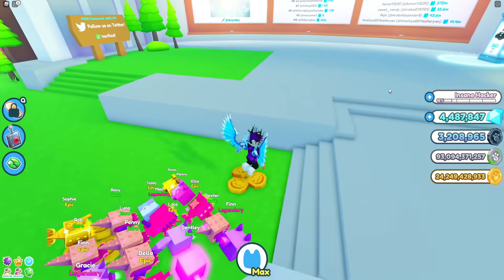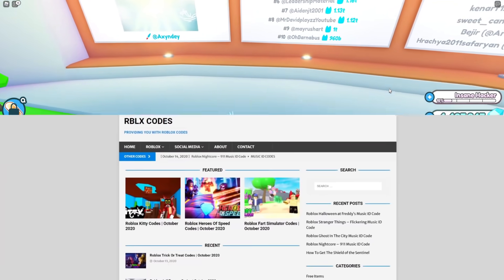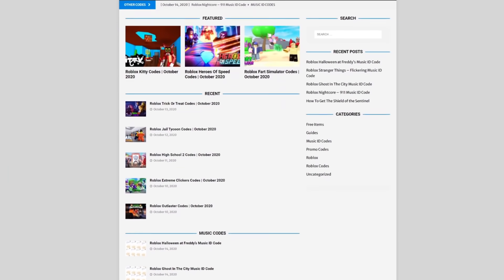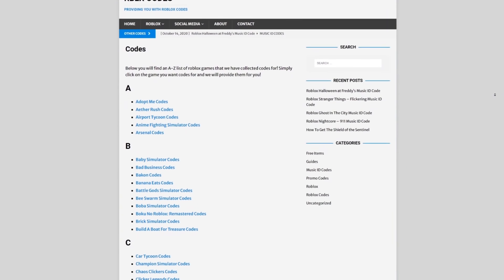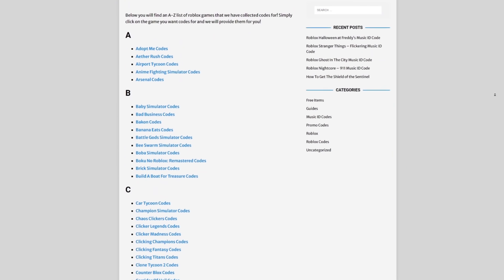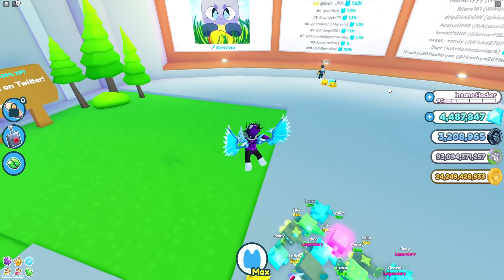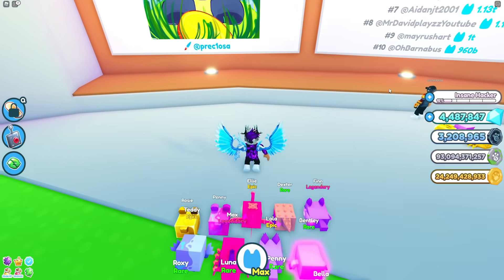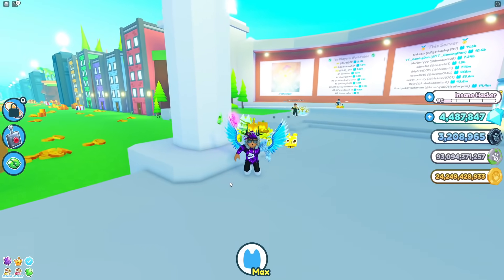Before I start, I need to tell you about rblx codes dot com — that's my own Roblox codes website where you can find game codes, music codes, and guides. There's tons of stuff in there that you guys have to check out. We cover a code for every 300 Roblox games, so if you guys need a code for a game, it will be there.